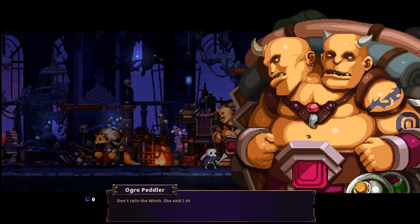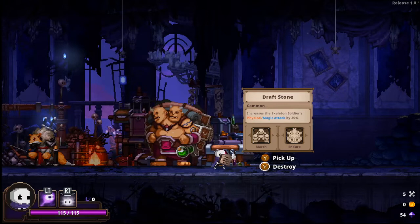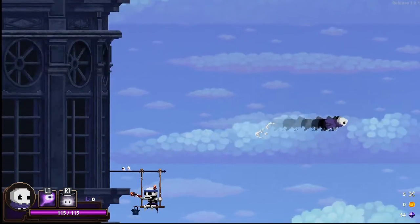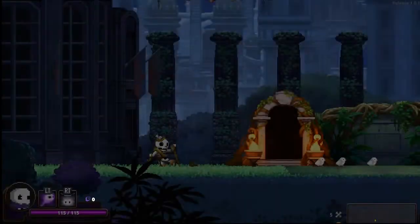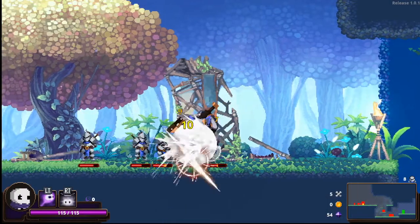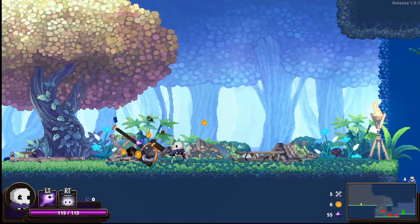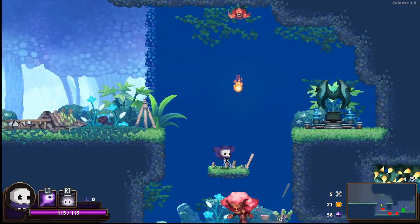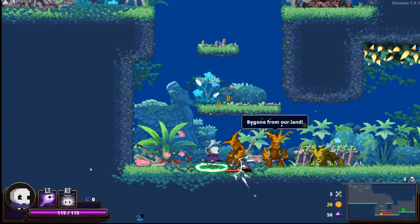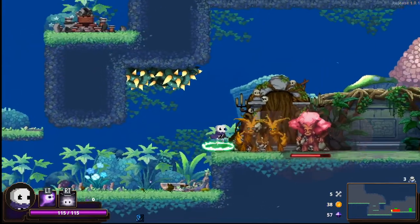This guy gives me an item — 'Don't tell the witch, she said I should not spoil you with gifts.' It increases the skeleton soldier's physical and magic attack by 30%. That's a bummer for destroying that head, but I can get another one down here. I prefer pike people specifically because I like being able to have the dash attack. You are already invincible when you're dashing — you get a little bit of invincibility frames. There are some skills that modify it so it doesn't have an invincibility frame, but your standard dash makes you invincible, so I like to absolutely use that to my advantage.